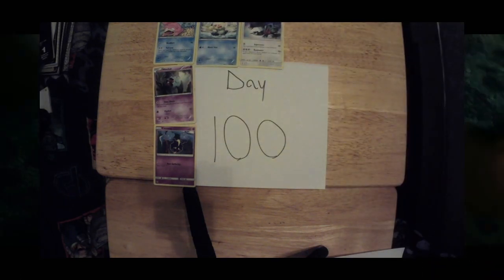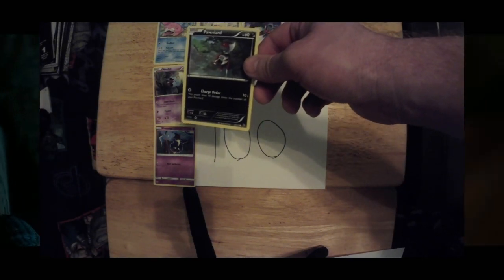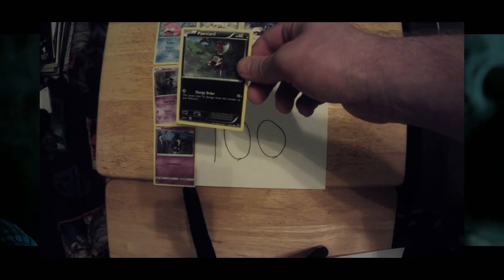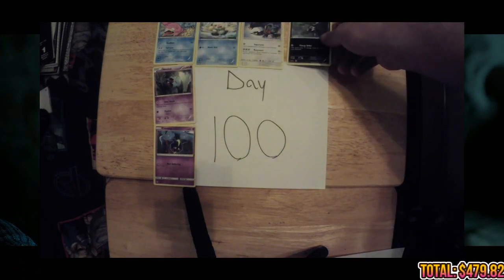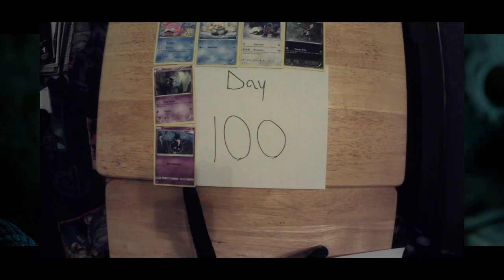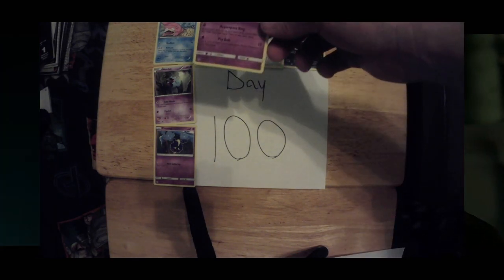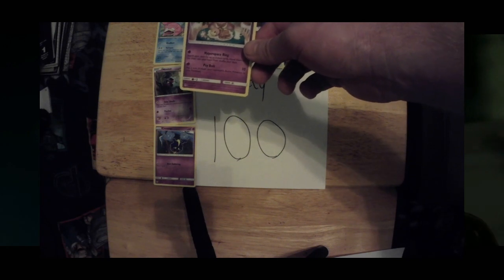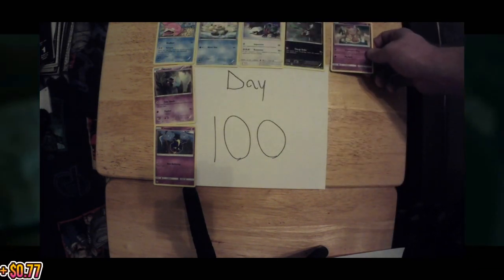Next up, we have ourselves a Pawniard, 63 out of 114, currently valued at 23 cents. We're doing really good today. Next up, we have ourselves a Hoopa, 54 out of 131, currently valued at 77 cents.